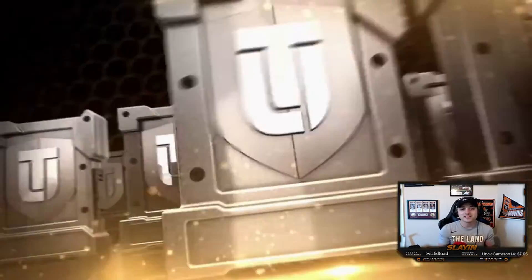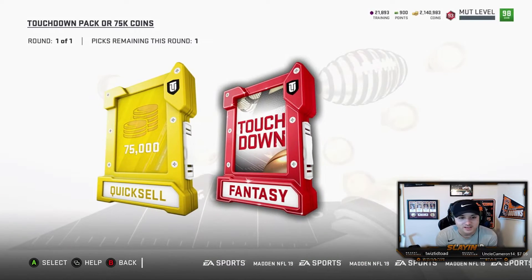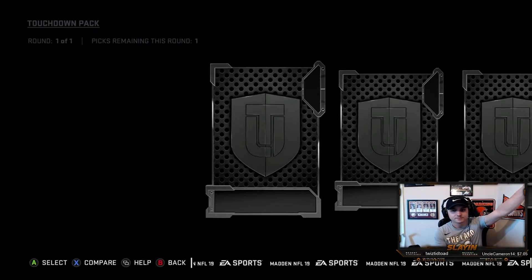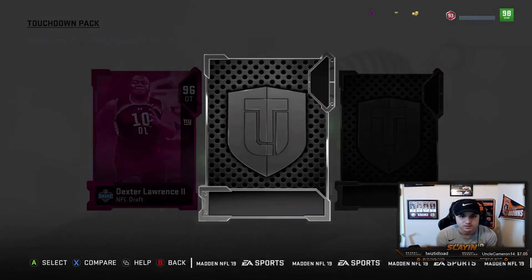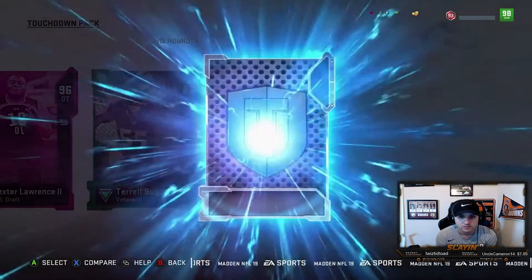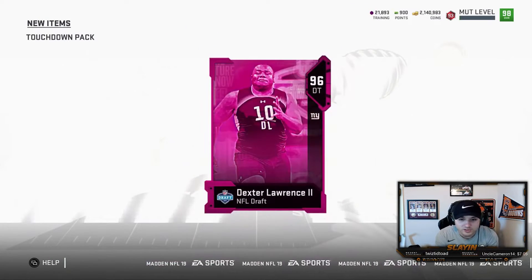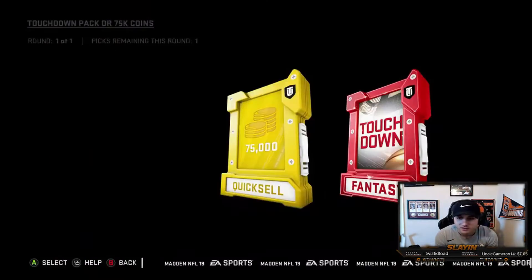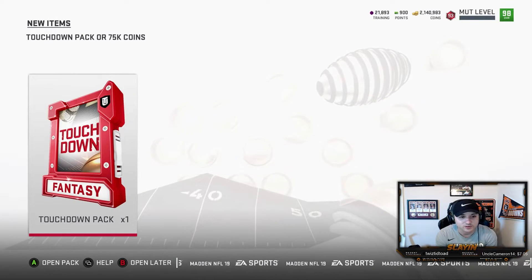On to the touchdown packs — these are the packs where I probably have my best chance of pulling a full positional hero or a full ultimate legend, but these packs can be very bad. The 75k does look really nice but we're here to risk it. First card: 96 Dexter Lawrence — we will take that. Next card: small veteran 86 Thugs. Third card: 91 Prince. We're definitely gonna take the 96 — that was actually pretty good. One more touchdown pack remaining.